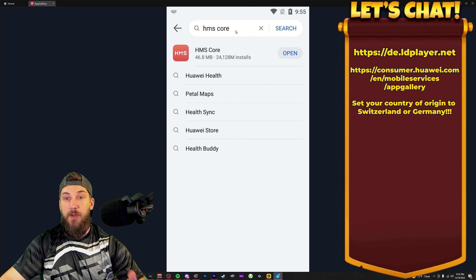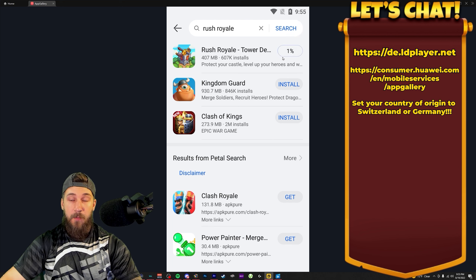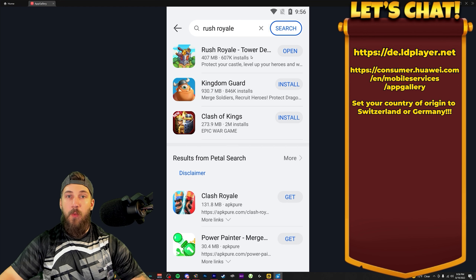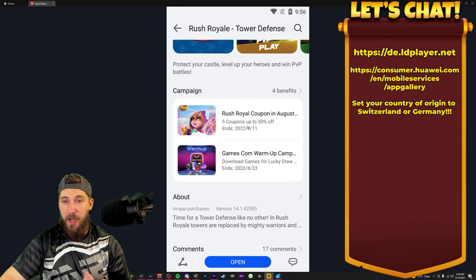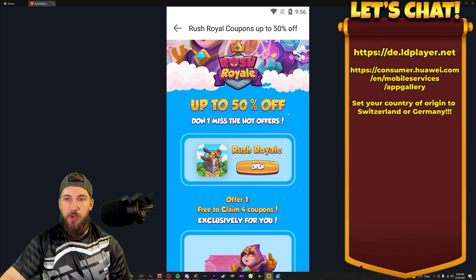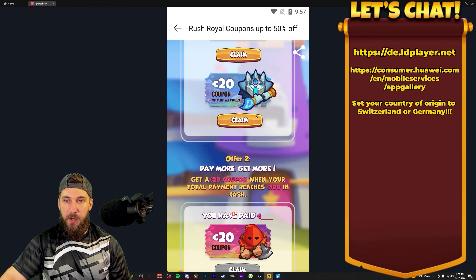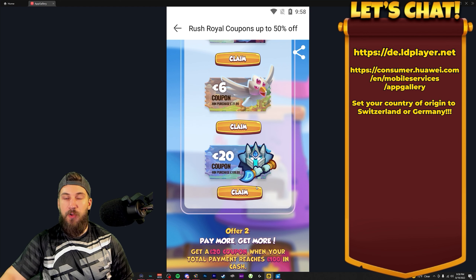Once you've done all this, go to Rush Royale and install the game from here — go through all the normal training, link your account. Once you've done that, come back here, click on Rush Royale, but don't open the game — scroll down and you'll see 'Rush Royale Coupon in August'. Click on that and it'll bring up this page. You can claim a coupon — for example, if you spend two euros, you can claim some money off. Click Claim, accept, and you get the coupon.